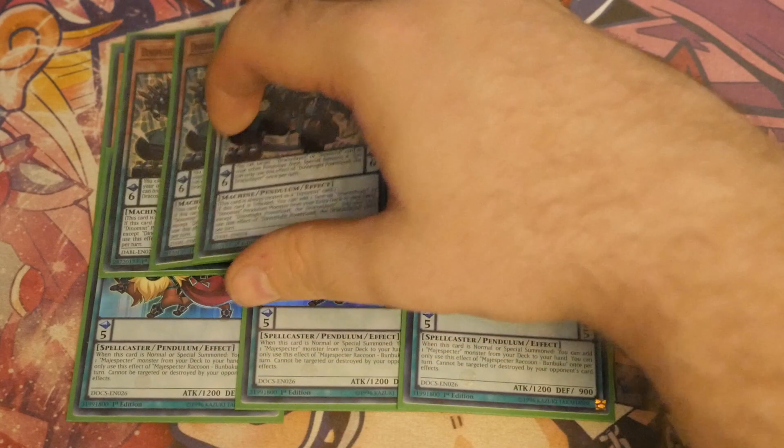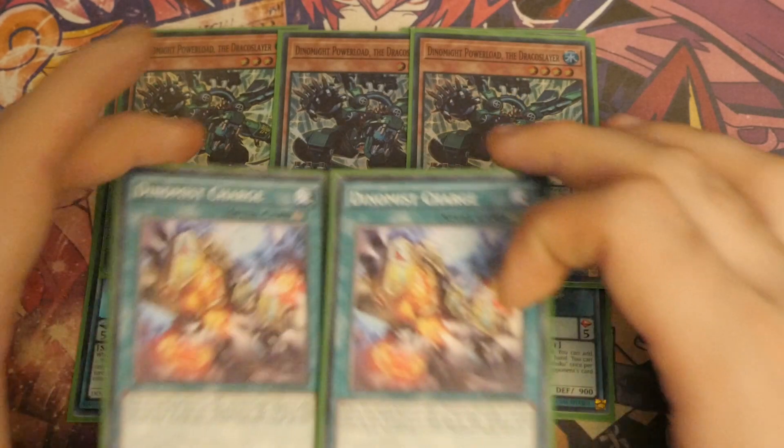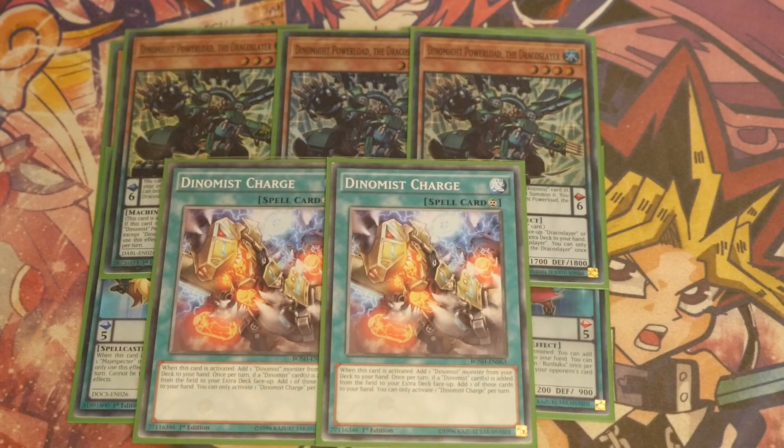Moving on to the next one: we play Triple Dynamite Knight, and because Dynamite Knight is quite important, we are playing two Dynamis Charge. Arguably this could be cut down to one, and that's where space starts opening up for the Fenrirs and the Bysteel plays if you want to.